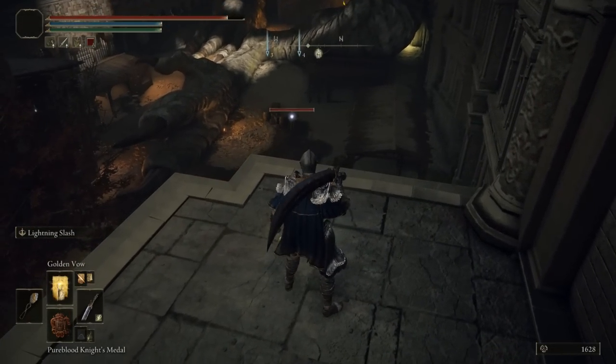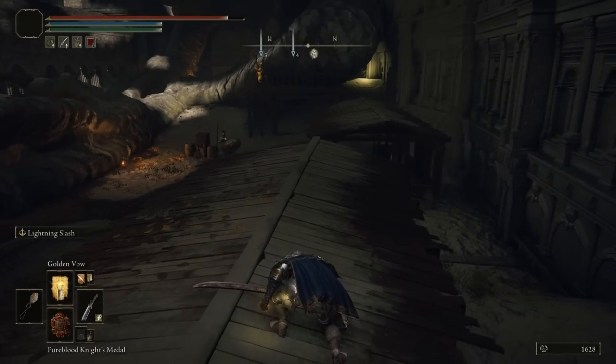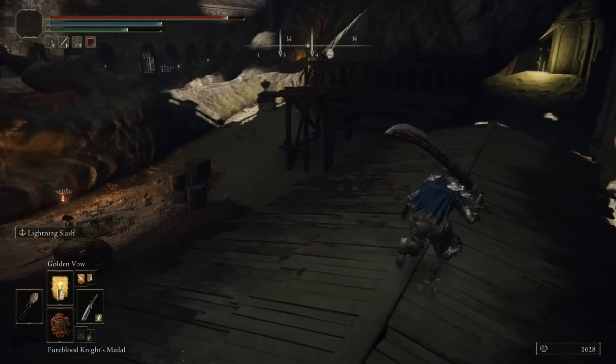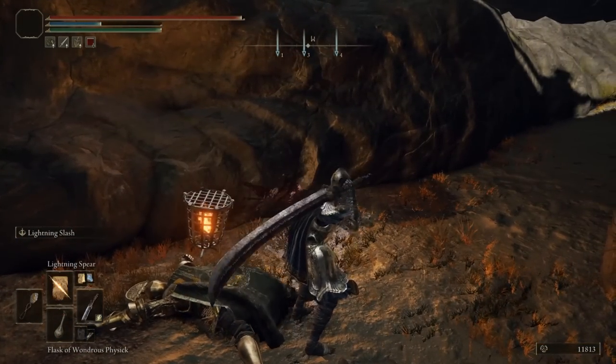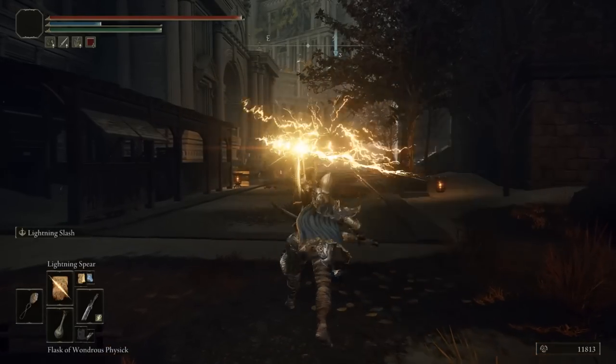Jump towards the right. You will see in the distance two enemies — one at the top with a bow and one at the bottom with a spear. It may be easier to take out the archer first, then go to the bottom and take out the guy with the spear. Once you've done so, you will be rewarded with the Gravel Stone Seal.